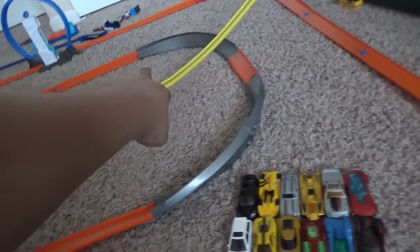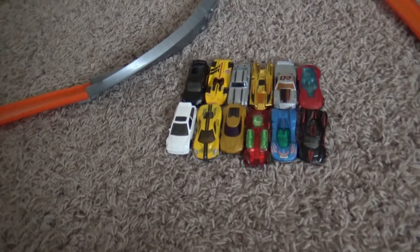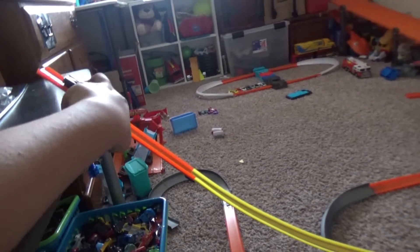I'll be using one of my new Track Builder Unlimited loops — the part I already did a review on. We'll be doing just this curve, we'll be doing this kicker loop, and we have another one all the way over there. Let's see which car can make it all the way to this silver line. There are no boosters today, all kicker loops. We're gonna be using this blue clamp today — blue is my favorite color. Ready, go!